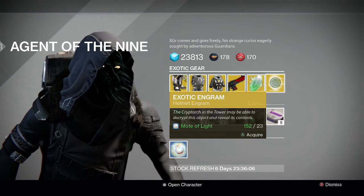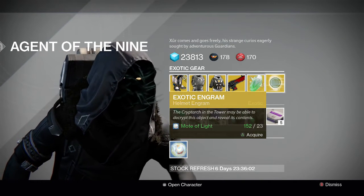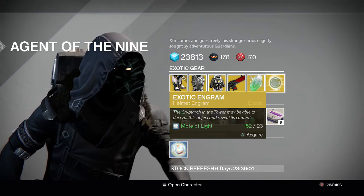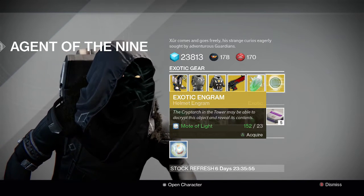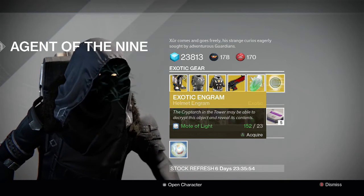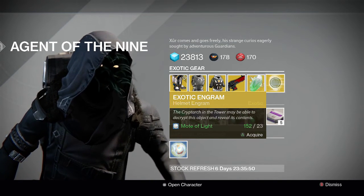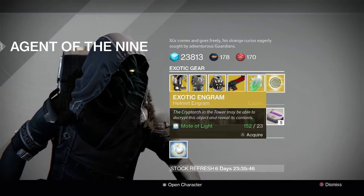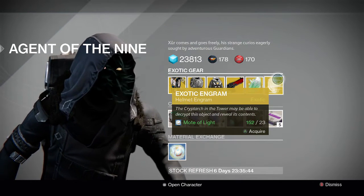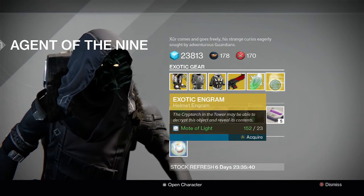Then we have the exotic engram, which is a helmet once again. Everyone can try to get all those exotic House of Wolves helmets you've been wanting, like the Ram for the Warlock, Celestial Nighthawk for the Hunter, or the other one for the Titan — though those two in particular are ones I'd want. I already got the Ram last time but I still haven't gotten Celestial Nighthawk, so I'll buy a couple of these and open them up.